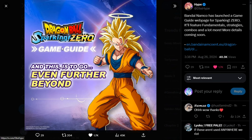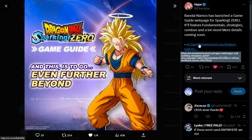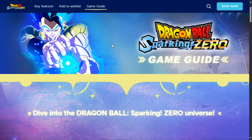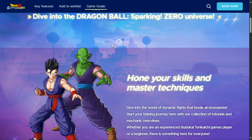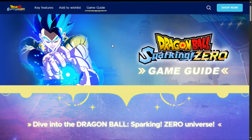Here we can see Goku Super Saiyan 3 — Dragon Ball Sparking Zero Games Guide — and this is to go even further beyond. So click on this and this is the game guide. Many of you may or may not have seen this before, but we're just going to quickly gloss over this.